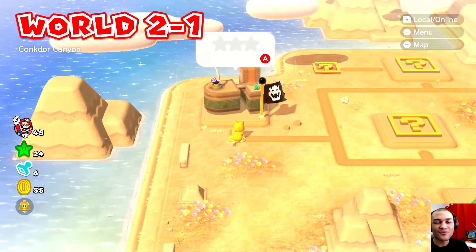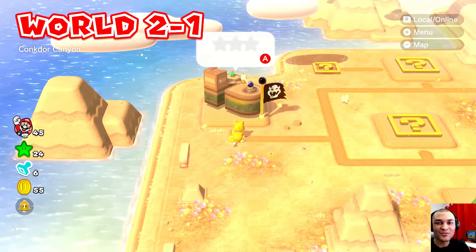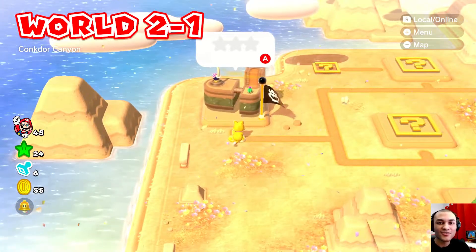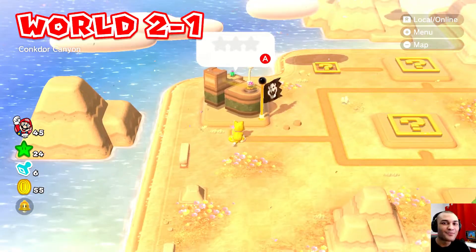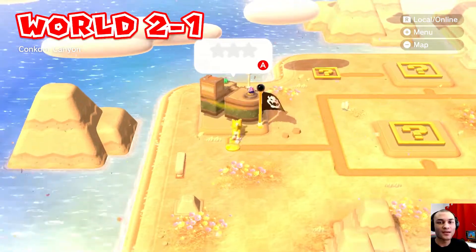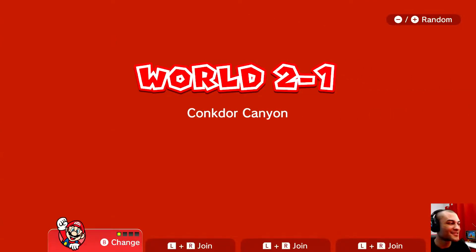Alright, what's up guys, Jake here, welcome to Hearts Kingdom. We are back playing Super Mario 3D World walkthrough gameplay. I just want to say thank you guys so much for supporting me throughout the whole series. Now we are on to World 2 — it's hot, it's humid, but we do see flowers so it's kind of like a desert grand canyon. I'm gonna do like half of the world today, so it's like a two-part.